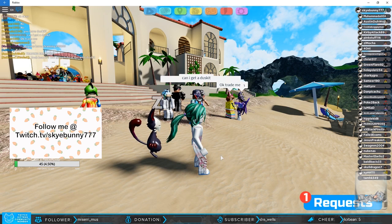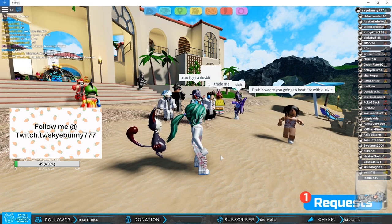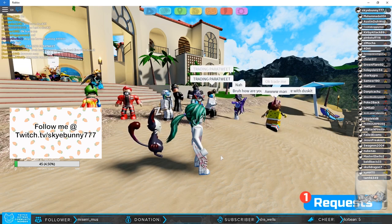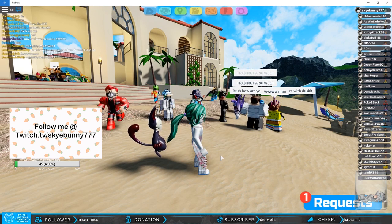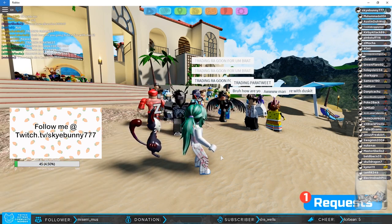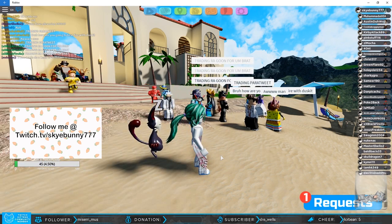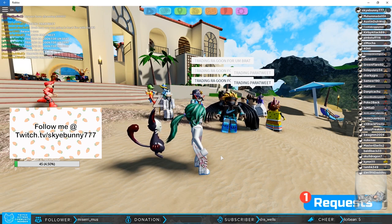Oh hi Player, excuse me! Oh my gosh, my voice. Go ahead guys, go to the resort — it's a dust kit giveaway. Anybody that has a — okay Player, do you want to go to the resort right now to get your dust kit? My kid actually selected them, it's funny.